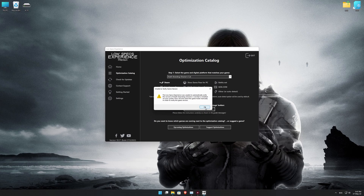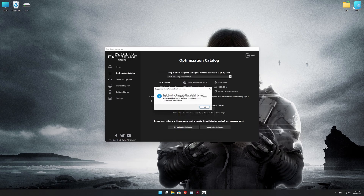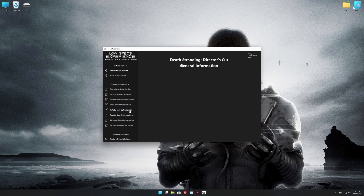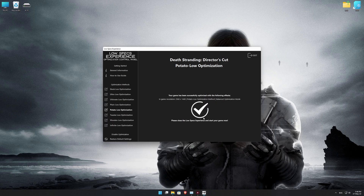Once that is done, press load the optimization package. Now, if the Low Specs Experience does not automatically verify the installation location, simply select the location where your game is installed. Press OK and the optimization control panel will load. When it loads, simply select the optimization presets and the resolution you would like to render your game at. This is something you will need to experiment with on your own to see what works best for your system. Once you decide, press the Execute Optimization button and then start your game.